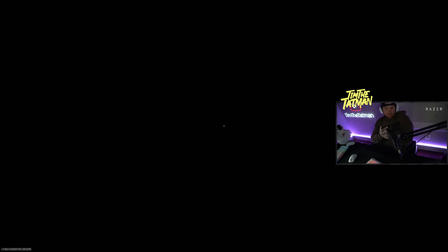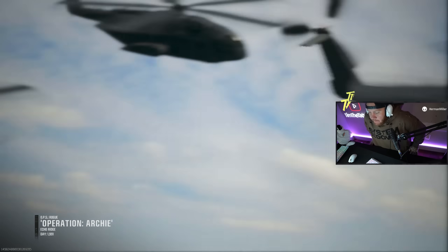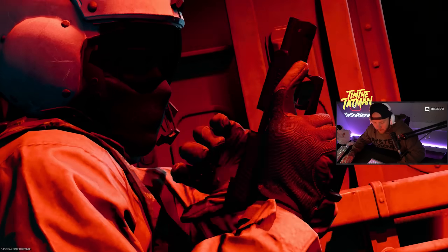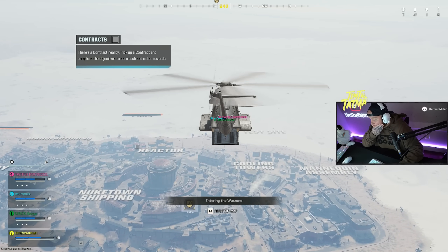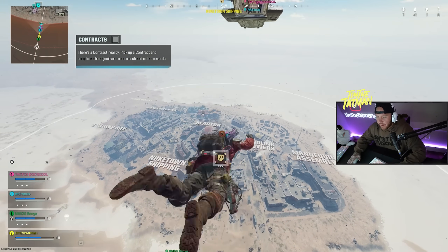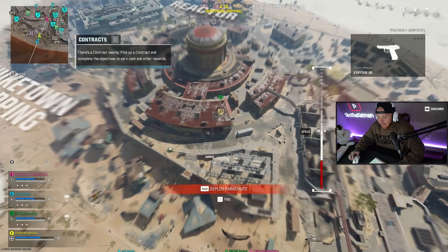I wonder if it works in zombies too — like all the zombies exploding into Gobble Gums. You can take blueprints into zombies. I wonder if it has tracers and stuff in zombies — I'd assume it does. If you buy a bundle weapon skin it should work everywhere. Going into a match now, I'm putting on the shotgun and the M4. I have a feeling the Hunter round is going to be kind of brutal for me, but we'll see.